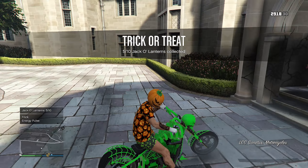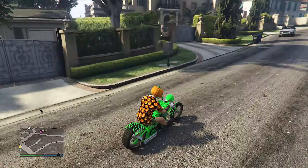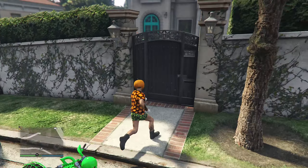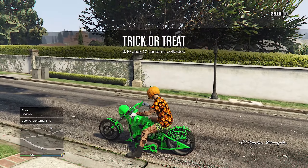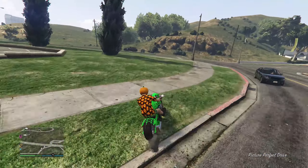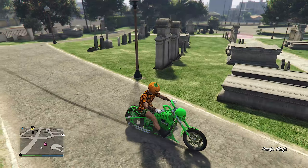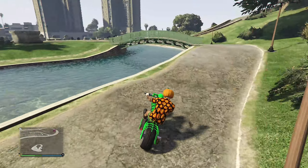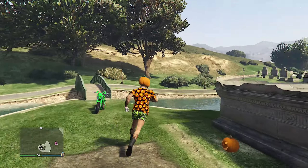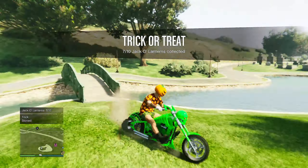When you get near a pumpkin, you will hear creepy sound effects and your controller will vibrate, so you'll get a good idea of where they are without even using the pictures. Make sure vibration is turned on and wear headphones. It honestly took me about an hour to an hour and a half to get all 200, mostly because you have to get off at some weird spots and take a short walk. You can log off and continue where you left off, but that can be buggy — it reset on me once.